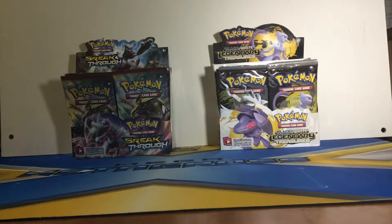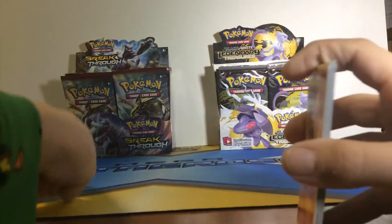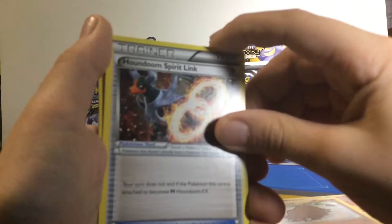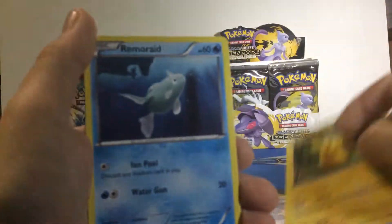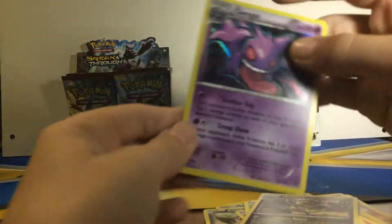And then we have another Mewtwo - all five have been Mewtwos. I bet the next pack is going to be... okay. First we have a Breloom, a Piloswine, a Houndoom Spirit Link which will help with the Mega Houndoom I just got, a Pikachu, Emboar, Axew, Pansir, Paras, Haxorus. And the rare is a Gengar - that's a pretty nice card.